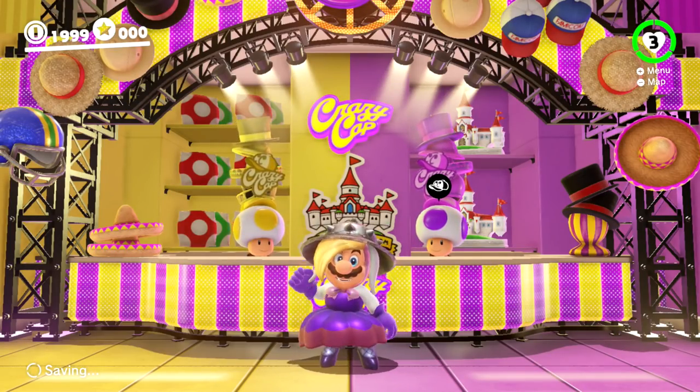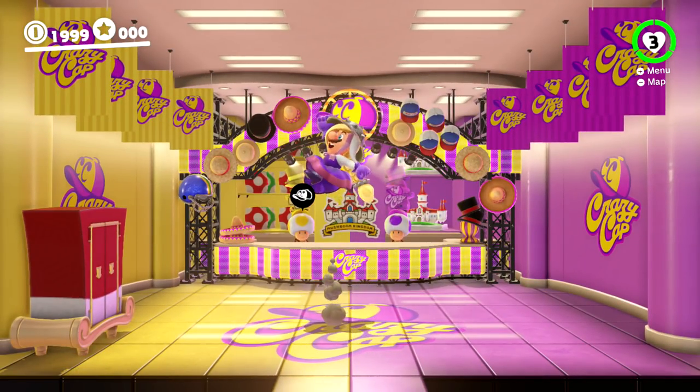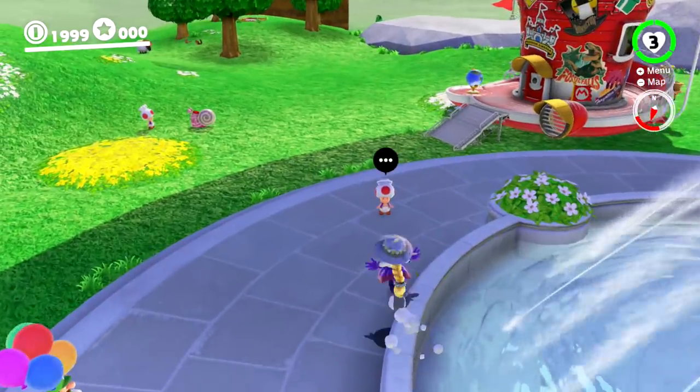We'll go ahead and play on some of the kingdoms that Harriet shows up in. The first one she shows up in is Sand Kingdom. We look wonderful — I love the heels. Mario platforming around in heels sounds difficult. We'll go ahead and play some Sand Kingdom because that's where we first run into Harriet.